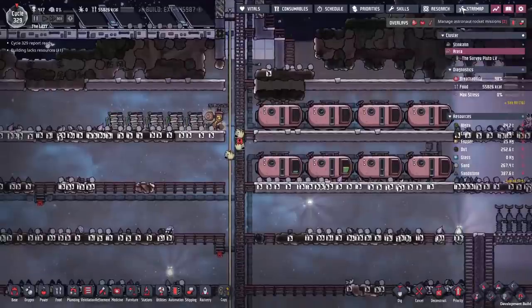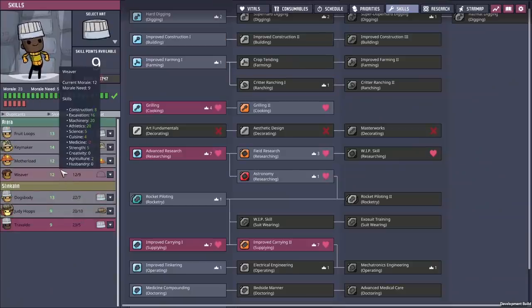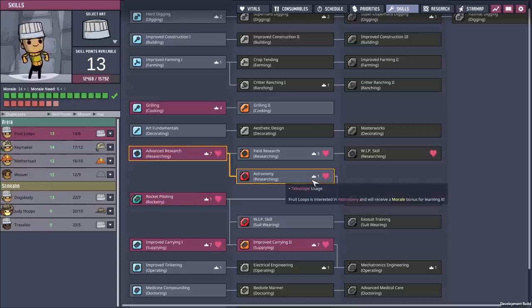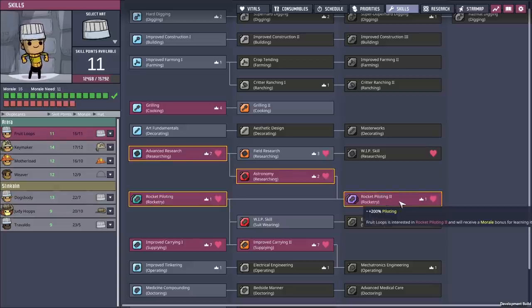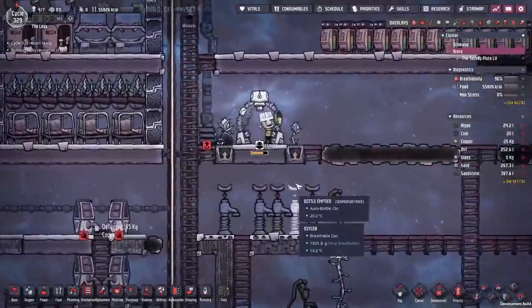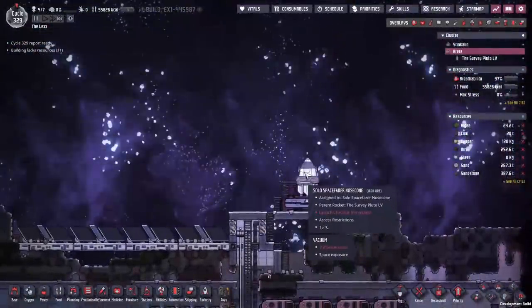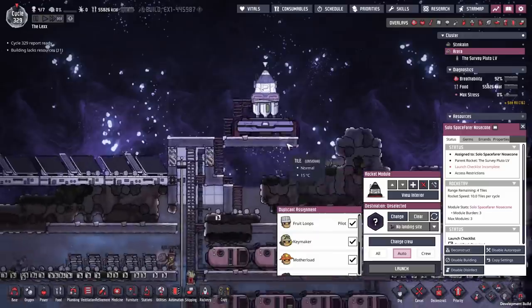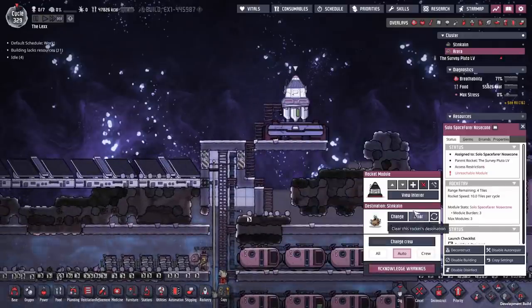Despite all the fun here, everyone is up for the day — as close to well rested and fed as they're going to get. We're going to chuck them on this — skills first. Fruit Loops is going to be our rocket pilot. We'll get Fruit Loops into rocketry piloting, which will allow us to fly home at the highest speeds possible. Once they've done their animation — we'll load up the rocket and get everyone home. Change the crew — the whole lot of you.